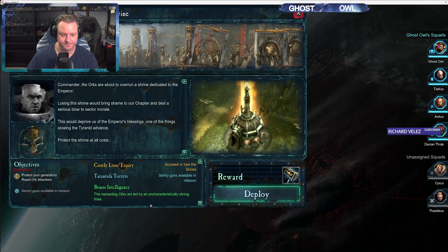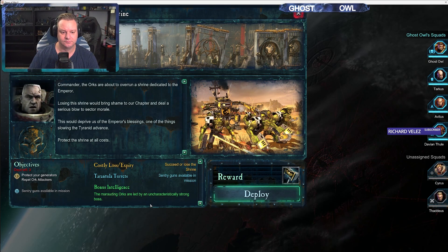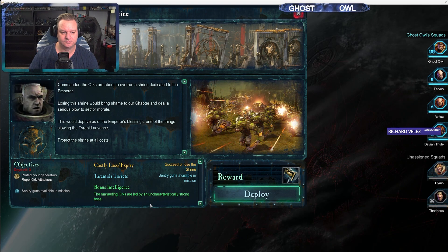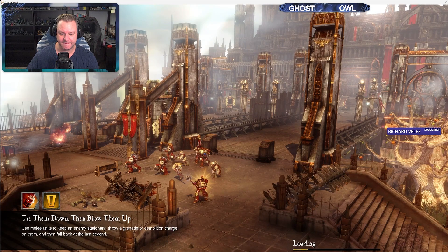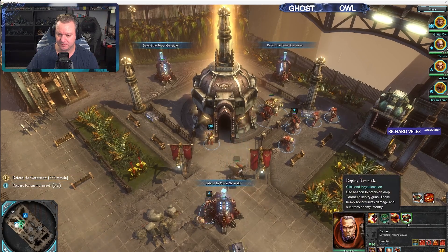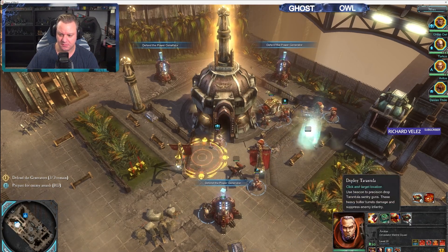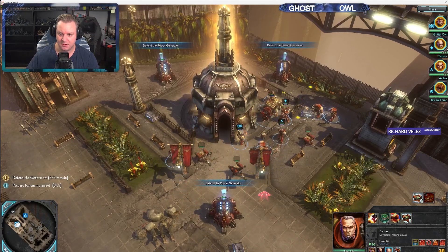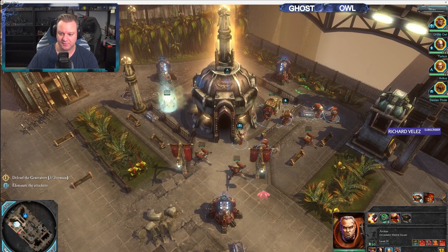Commander, the Orks are about to overrun a shrine dedicated to the Emperor. Losing this shrine would bring shame to our chapter and deal a serious blow to sector morale — it would deprive us of the Emperor's blessings, one of the things slowing the Tyranid advance. Protect the shrine at all costs. We will not allow the aliens to desecrate this place. Make sure our generators remain in place — we cannot protect the shrine without them. Get two sets of mines down at least at the back, because there will be Storm Boys.